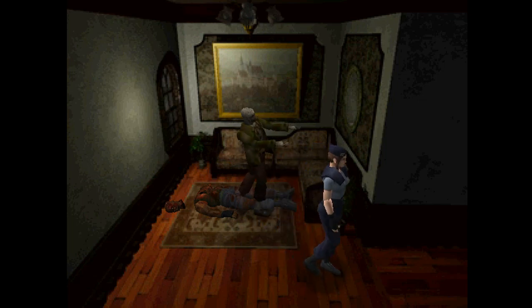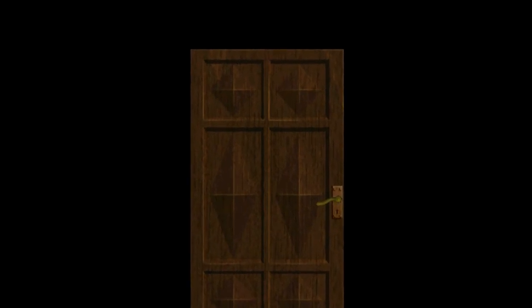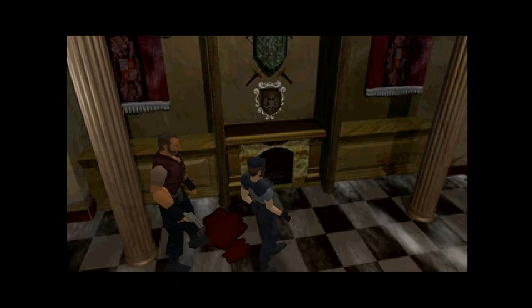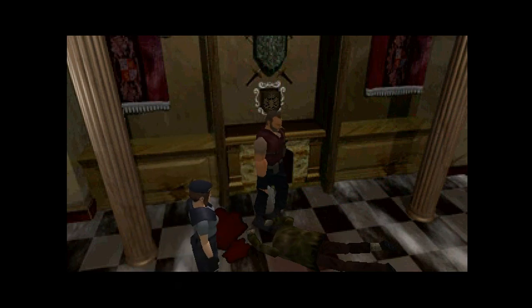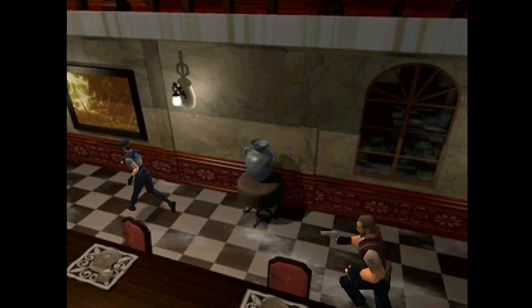The iconic zombie encounter. We'll just run back out. Barry sees a monster and takes care of it. Kenneth was killed — maybe by this creature. Anyway, let's report this to Wesker. We'll head back out to the main hall.